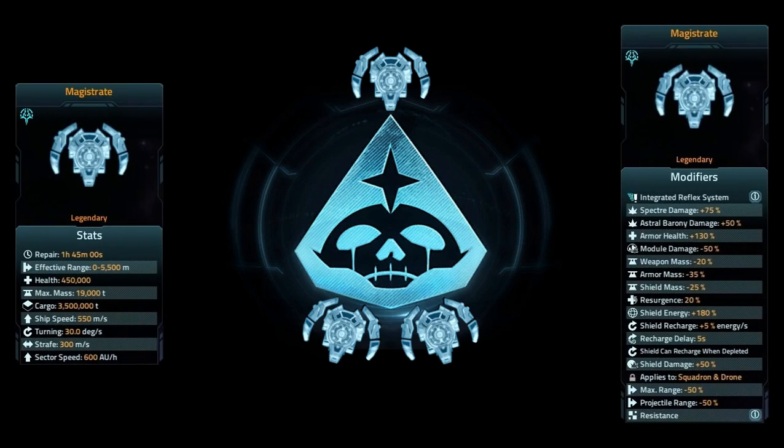This is the Magistrate. It's a Retrosin vessel, and it starts with a 1 hour 45 minute repair time. It has an effective range of 0 to 5,500, 450,000 hit points, a maximum mass at Mark I of 19,000 tons, a cargo capacity at Mark I of 3,500,000 tons, a forward speed of 550 meters per second, a rotation speed of 30 degrees per second, a strafe speed of 300 meters per second, and an Insector speed of 600 astronomical units per hour.